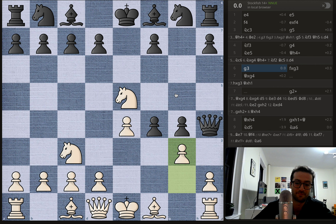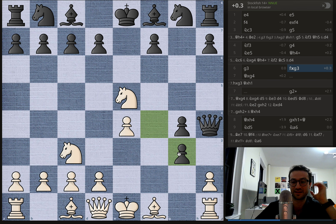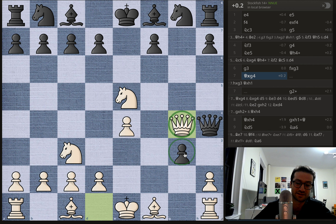White plays g3, and we have pawn takes on g3. I mentioned earlier this is not a great idea, but it actually works okay for white in this case because you get queen takes on g4. The queen is doing a good job protecting these squares and making sure nothing goes wrong. The knight is protecting the queen and helping with the defense. This is obviously offering a queen trade, and it's a pretty fun line if the queens are traded.